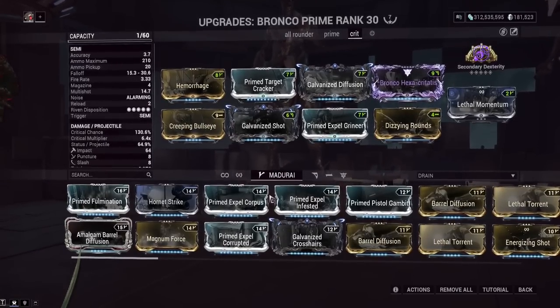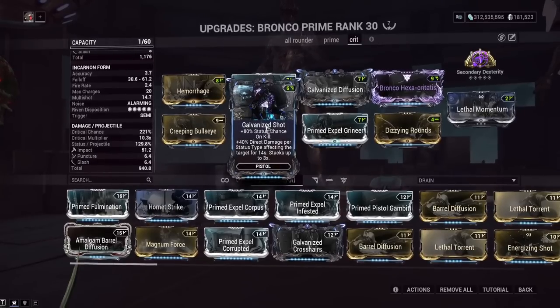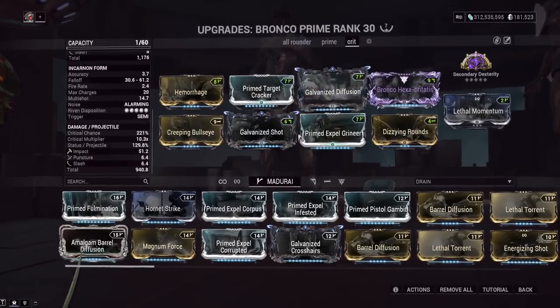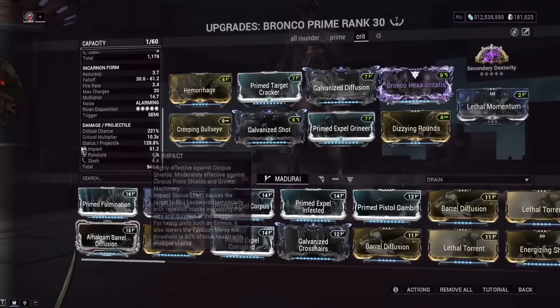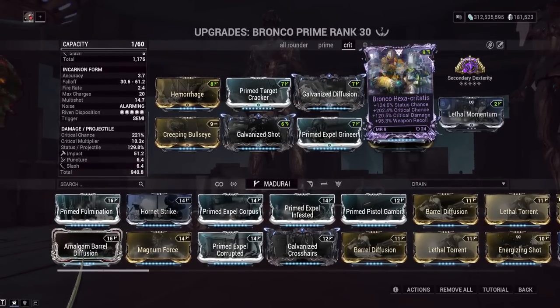Galvanized Shot is very good for endurance runs — gives tons of damage scaling off status procs. We have so much status chance that enemies will get lots of procs: impact, puncture, and slash. Galvanized Diffusion on kill gives increased multishot. Expel Grineer is the bane mod for the level 10,000 Grineer mission. Dizzying Rounds is the exclusive mod for the Bronco — shots within eight meters stun enemies and open them up for finishers. It's very anti-Eximus. That massive status chance increase also affects the Incarnon shot, so we're getting lots of slash procs.